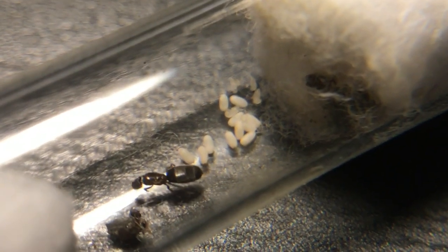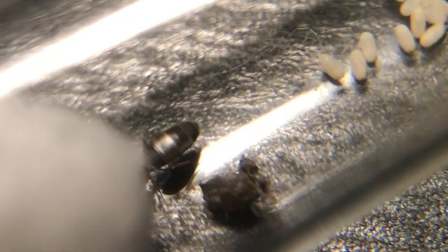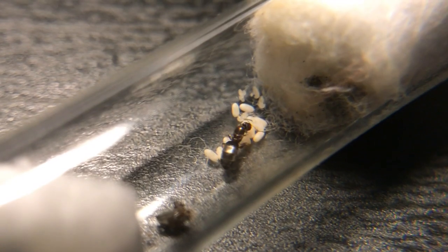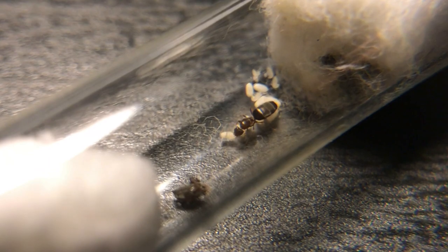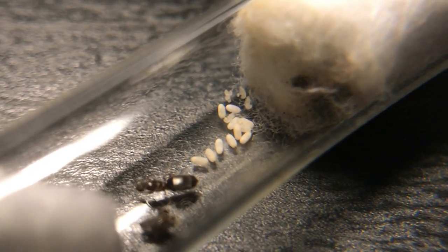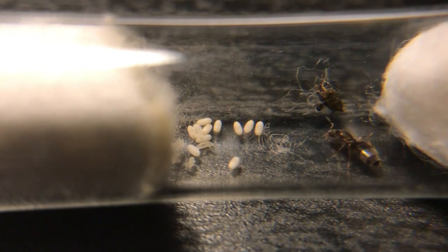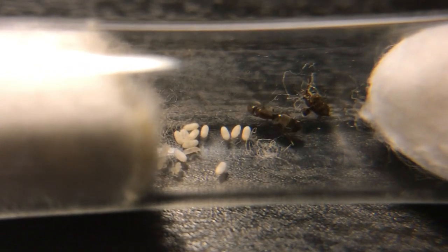And finally onto the last two queens. This one has surpassed many of the other colonies, but if you can tell, there are queen remains — two queen remains to be exact, from a failed three-queen colony attempt. I wasn't really expecting that to happen since they were all doing well when I first put them in, but not all multiple queen colonies do as well as one would think. Back to the queen, she was probably able to get the cocoon so fast because of the additional protein.